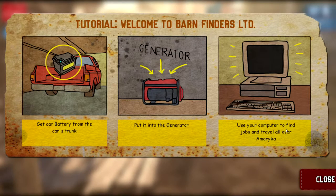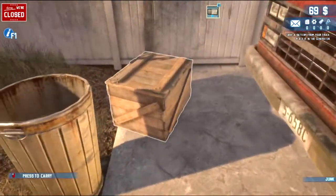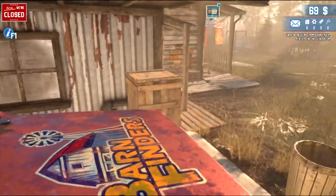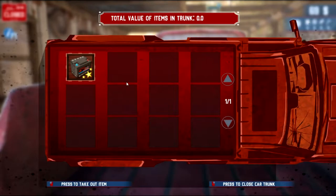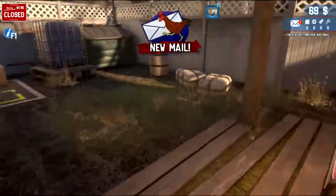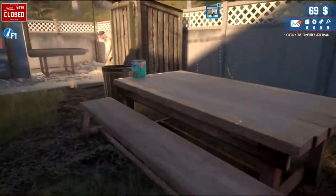Use the computer to find jobs and travel all over America. Now that feels like it's cutting out a little bit there, but my monitor is at the correct resolution. We shouldn't dismiss all these — we need them later. It's not this truck, it's here. Just grab the battery and chuck it in the generator. Get to the mail later, just gonna have a look around. War item upgraded to collection — that's not in the demo, at least as far as I'm aware.